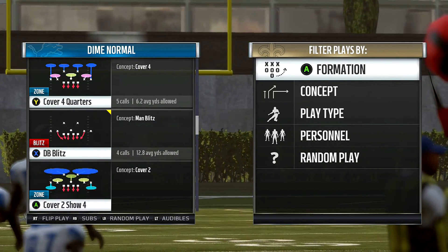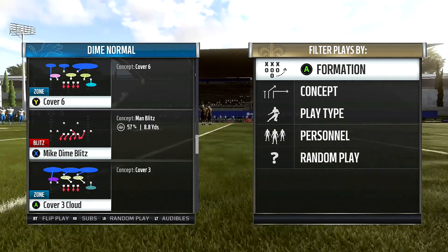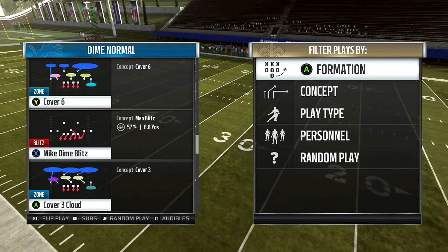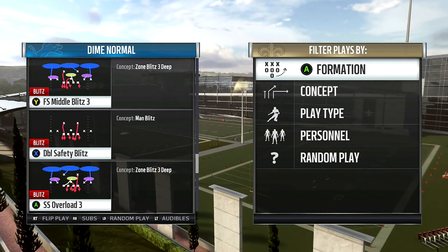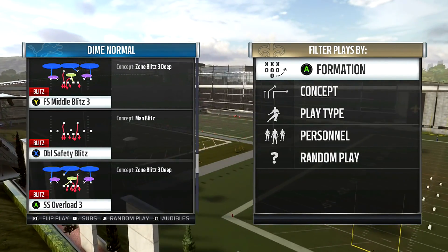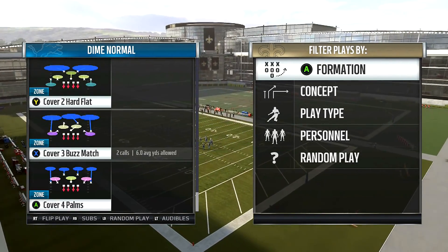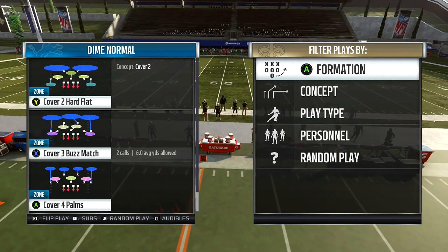Stay away from Cover 4 Quarters because fades and streaks will kill you over the top. Cover 3 Cloud is decent. Cover 6 is decent for outside runs if you're going to run Dime Normal. But you've got to be careful with the run game against the Dime Formation — I would use Dime if I knew they were going to pass and they just stayed passing. With three wide receivers or more, you should be all right.